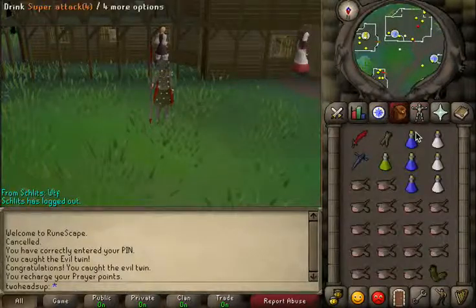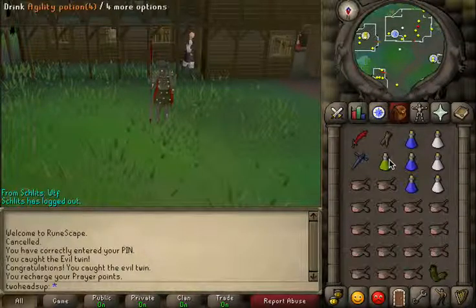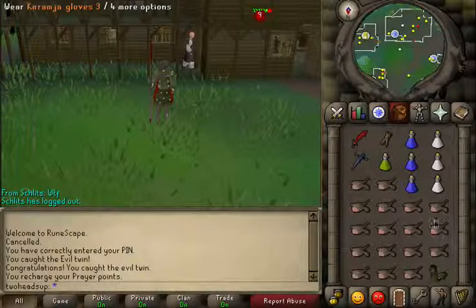Since I am bringing a Dragon Halberd, I'm bringing Super Attack and Super Strength potions. I've got an Agility Potion and a Nose Peg to take the shortcut. Dragon Defender and Barrows Gloves.